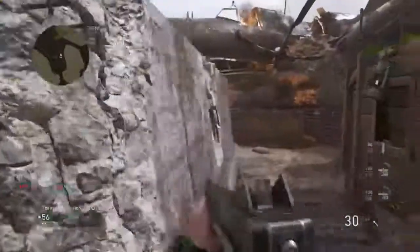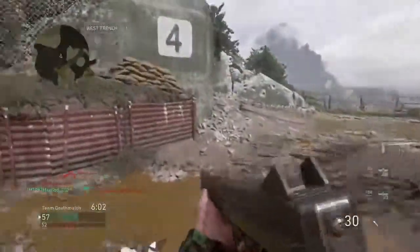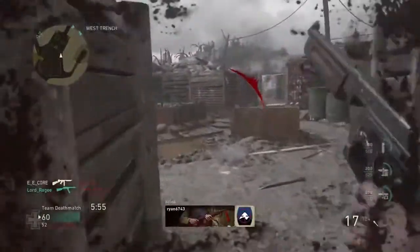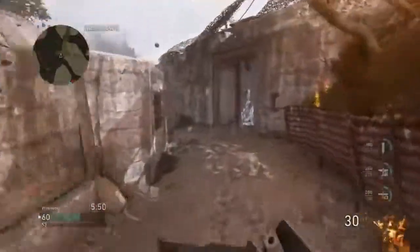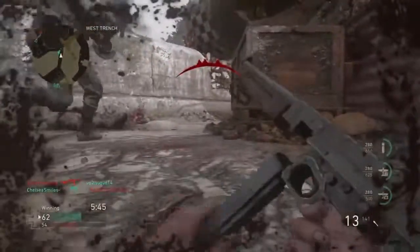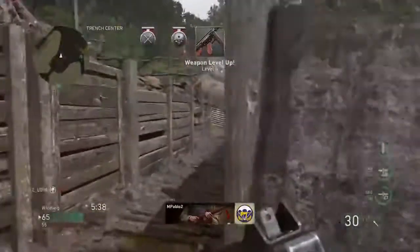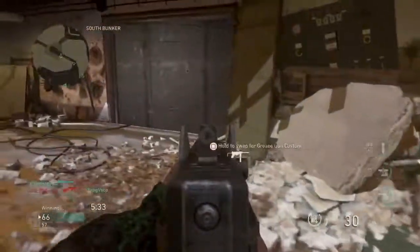Teammate died right around here. They should know where I'm at. I know there's a teammate around him so I'm gonna try and avoid that area. My teammate got him - teammate saved me there! I got 80 points for the assist though, so technically should have been my kill. Level four, let's go boys! This weapon feels nice as heck though, man, gotta give it that.